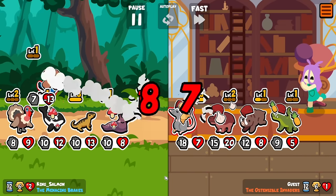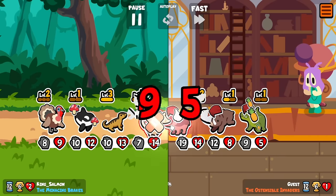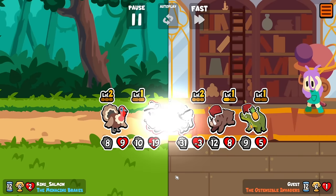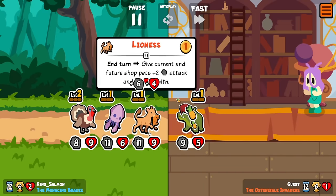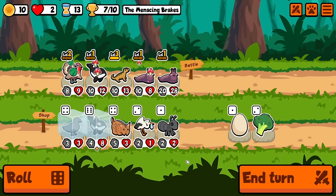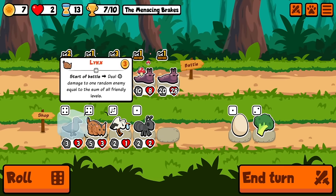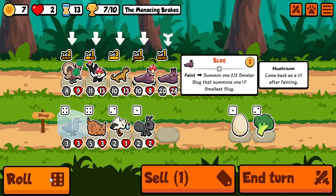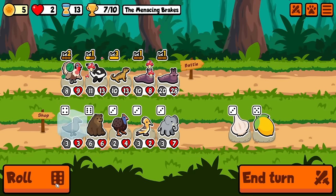He survives, which is fantastic. Oh! We get rid of all of our summons. We don't take him out right there. Oh, that was a great hit with the eagle. We got a lot of summons going. I think we keep rolling, trying to find the German Shepherd. There's a bear — that could be good.